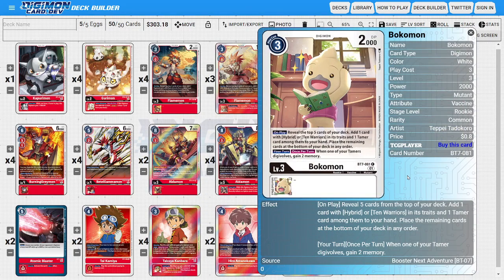The last rookie is two copies of Bokemon. Like both Flamons, he's another search tool — revealing the top five cards, adding a card with hybrid or Ten Warriors in its traits and one Tamer into our hand, with the rest going to the bottom. He also has a great field ability where once per turn, when one of your Tamers would Digivolve, you gain 2 memory, making evolution on top of our Tamers cheap or free.